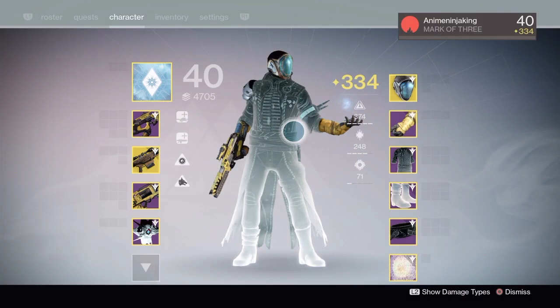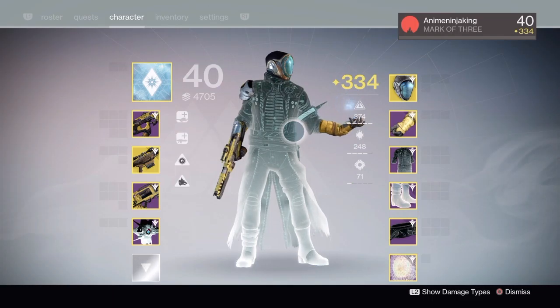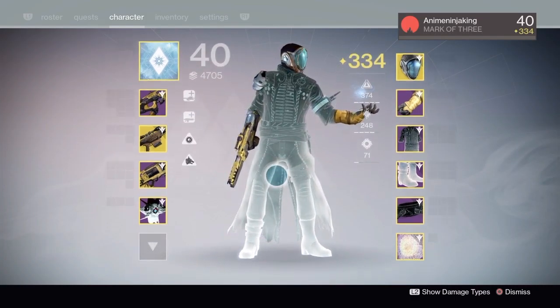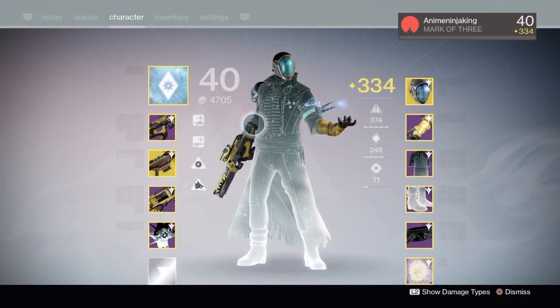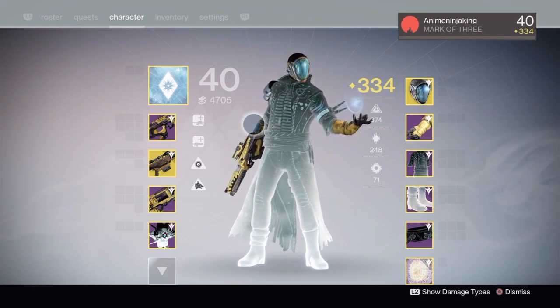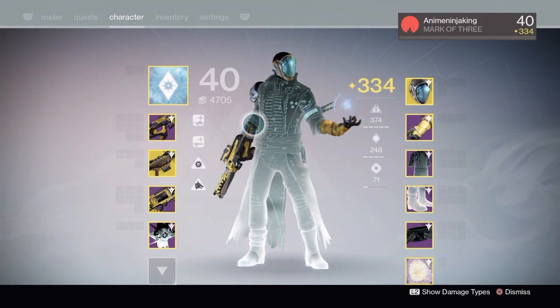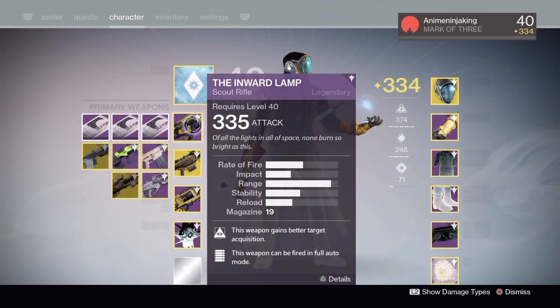How's it going everybody, my name is Naruto26856 and here we are with a triple weapon review. This week has been all right — I'm still looking for the hand cannon from the Prison of Elders called the Stolen Pride with a good roll on it, so hopefully tomorrow will bring it.